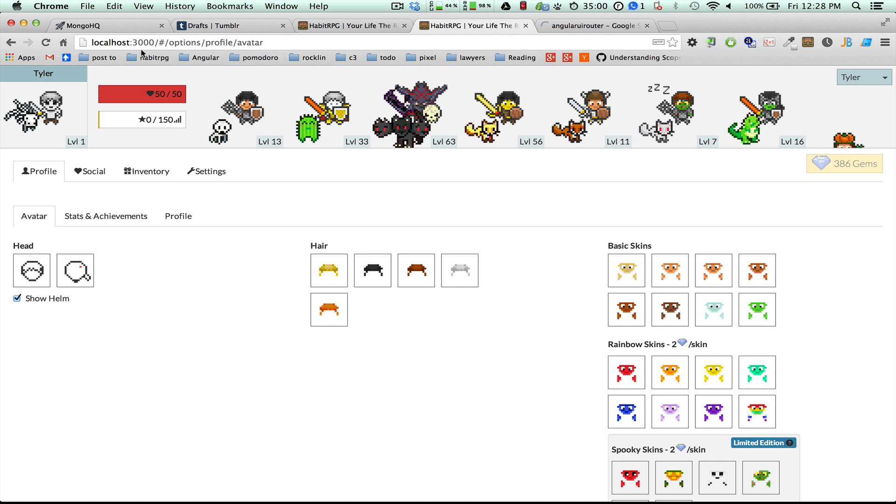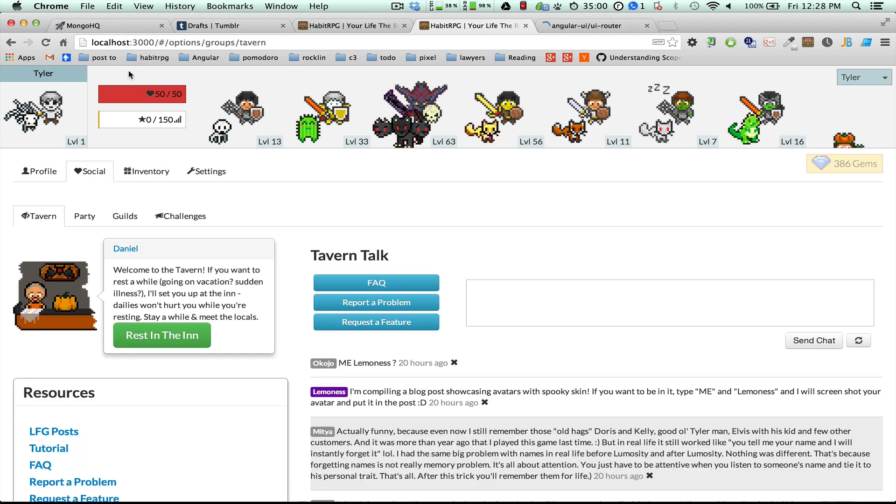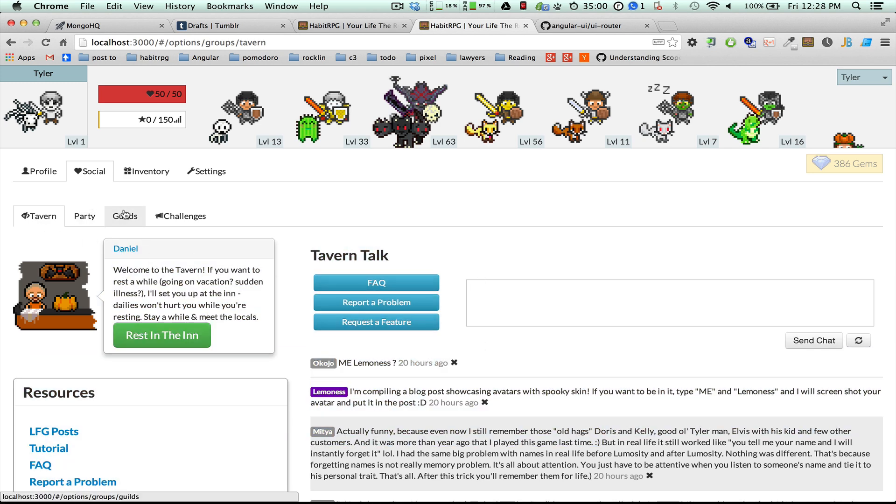What Angular UI Router allows us to do is navigate to something — you see the loader bar up there. It loads incrementally, every step of the process. It's called lazy loading. So when I went to the social tab, it automatically loaded the tavern tab as well as a default, but it only loaded the tavern data — not the party data, guilds, or challenges — which is going to improve performance drastically.